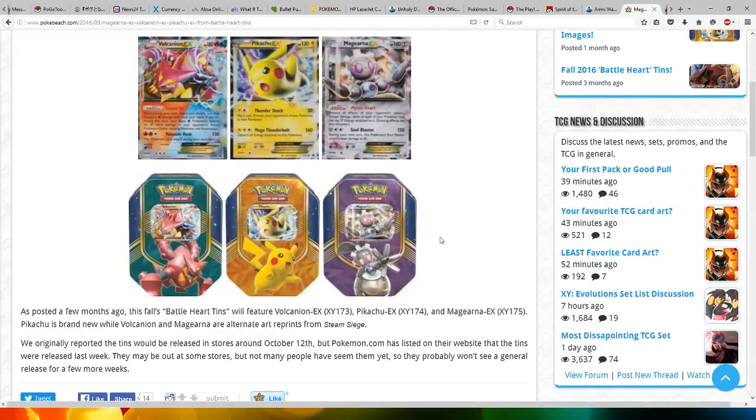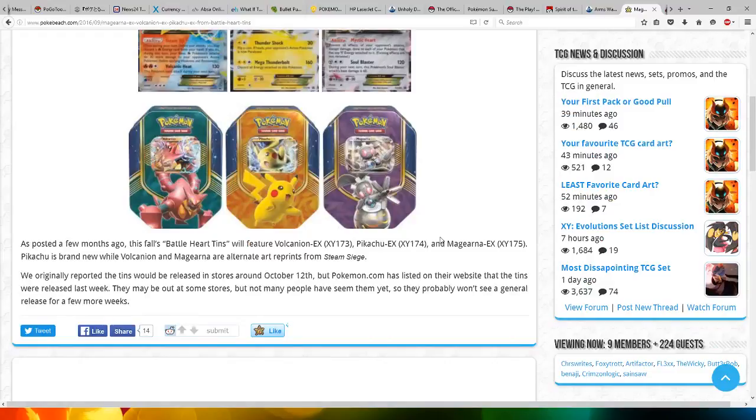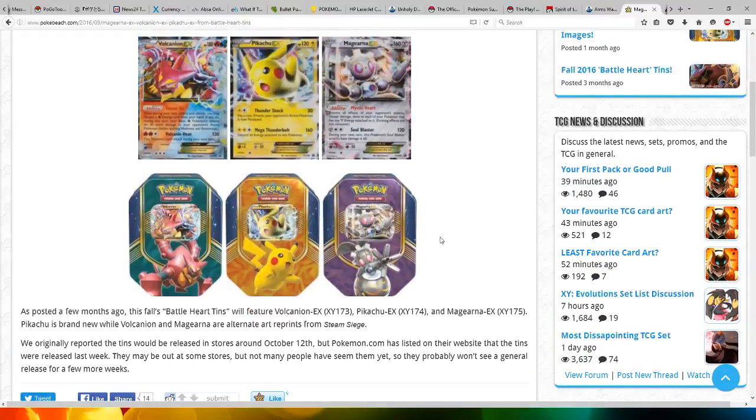That's pretty much everything they've spoken about for these tins at the moment. They were supposed to come out on October 12th, but Pokemon.com has listed on their website that the tins were released last week. They may be out at some stores, but many people haven't seen them yet, so they probably won't see a general release for a few more weeks.